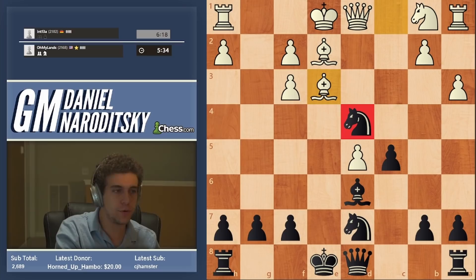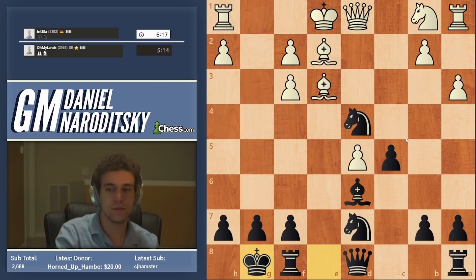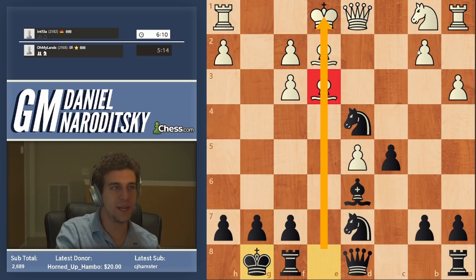So what do we do here? Do we need to do anything about this knight, or do we allow white to capture it on d4? A lot of you are saying yes, we should absolutely defend the knight. What if I told you the answer is no? We do not need to defend that knight. Let him take this pawn — let's just castle. The reason is because this bishop is the only thing that stands in the way of us dominating down the e-file.